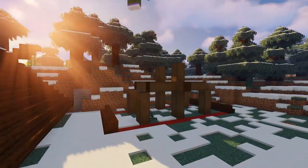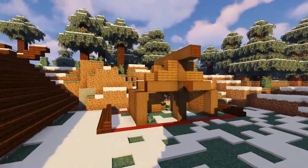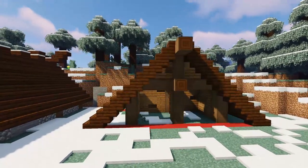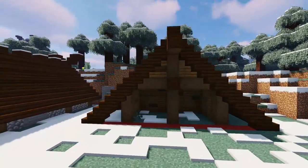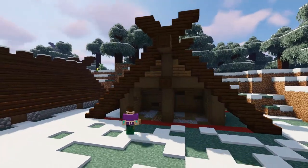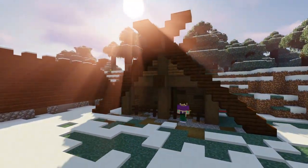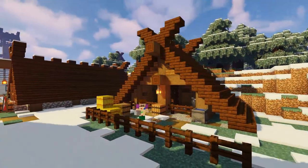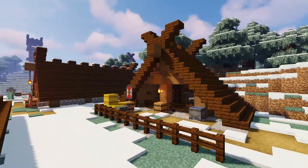After experimenting with a few different designs, I went for another pointed roof as I think it'll look really impressive from above when we have a few more builds in the village. We've gone for a two room stable with a fence area out the front, and then I might add a little storage area on the side to store some bales of hay to feed the horses.